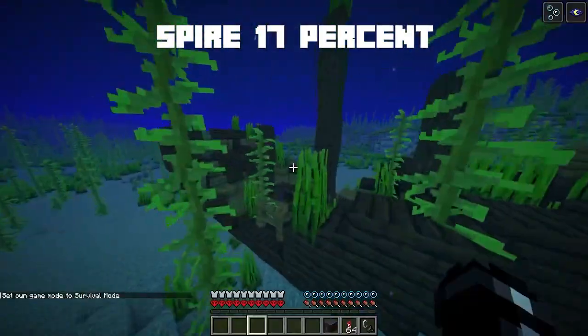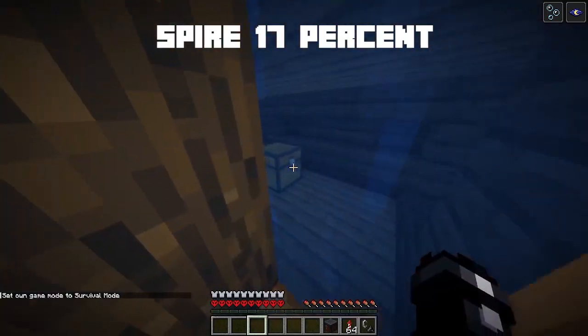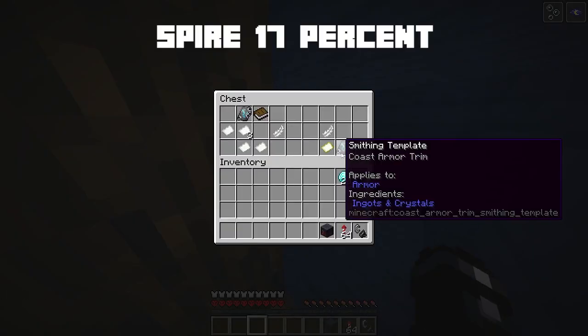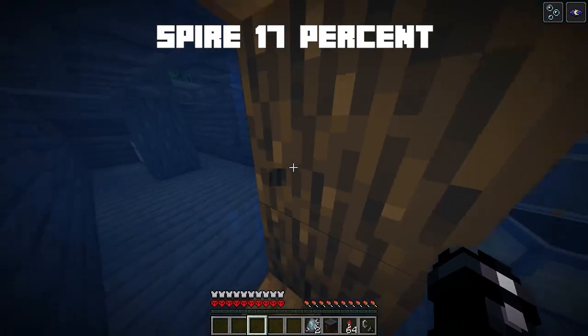The coast armor trim can spawn in shipwrecks in pairs of two and has a 16.7% chance of spawning in treasure chests, map chests, and supply chests.